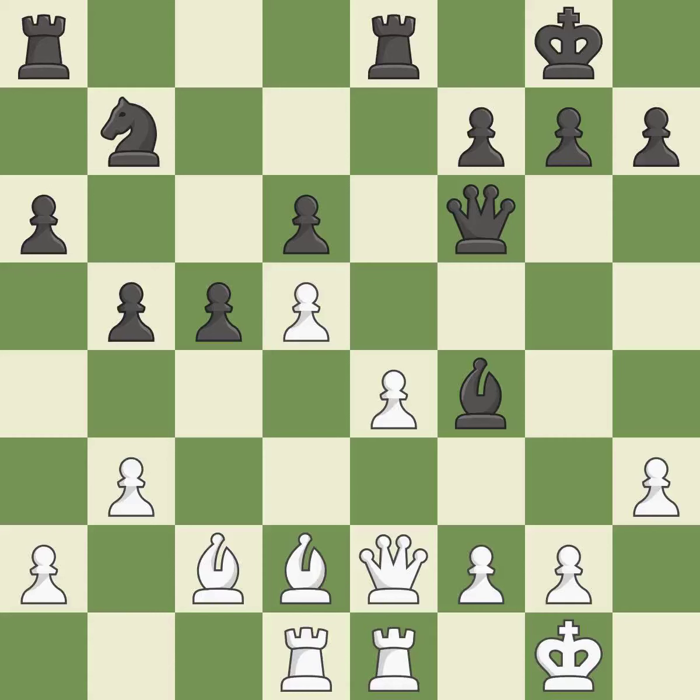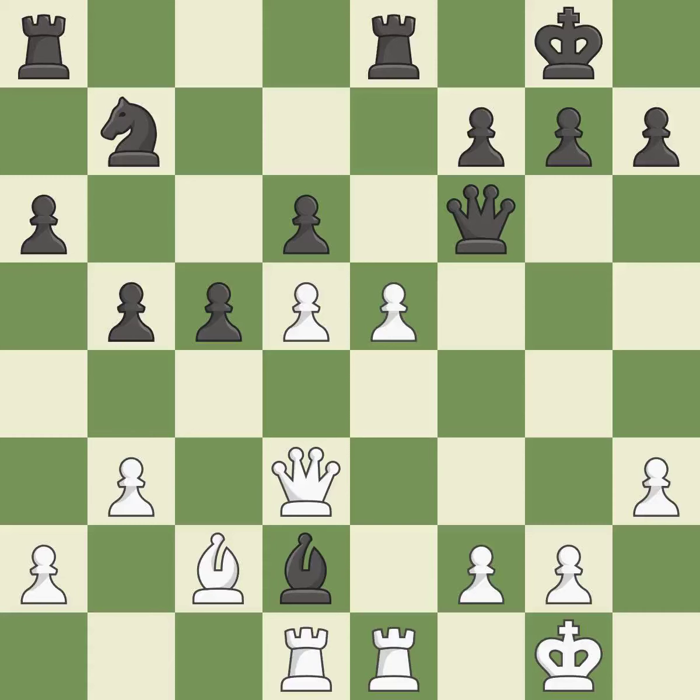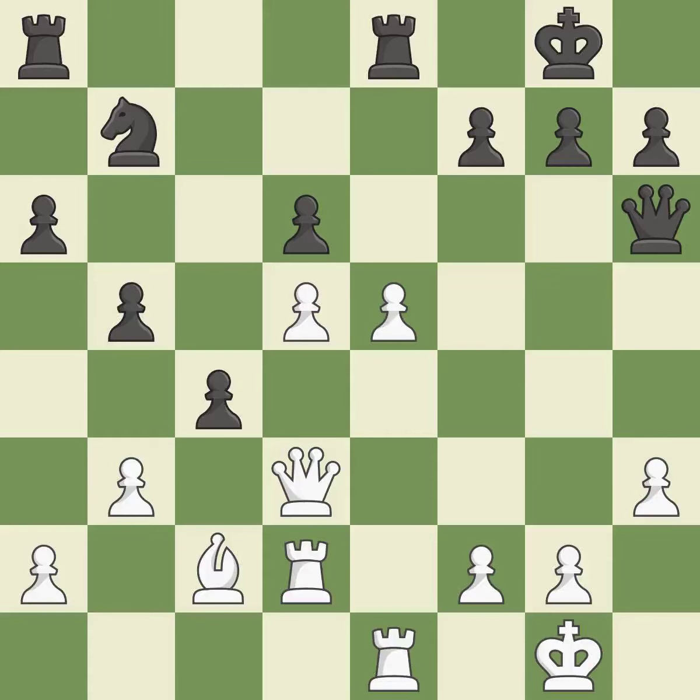This misses a chance to advance a rook from its starting square. This loses a chance to imply that winning a pawn is possible. This threatens to double the pawns in front of the king — there was only one good move there. This ignores an opportunity to threaten winning a rook — it is a miss. It is a fair deal after all captures. This misses a chance to win back a piece. The pawn is now suitably protected. This takes down a weak bishop. This is the only move that works — it is a great move.